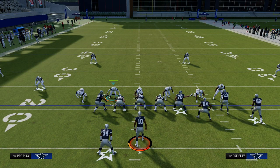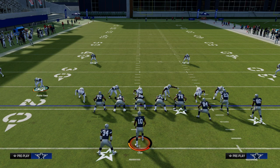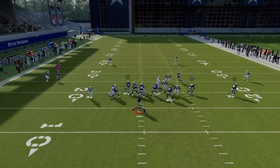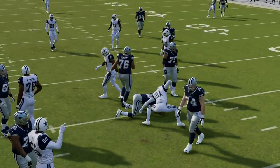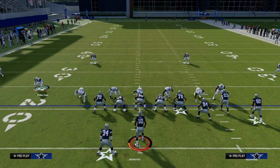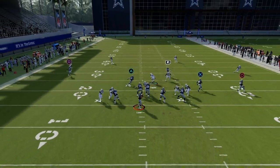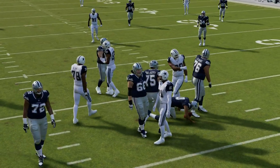Now, you can send edge pressure if you want. The problem with edge pressure is that it requires you to press. If I want to send edge pressure, I'll base align, press, and crash my line out toward that player, and you'll see we get edge pressure off the left side — really good pressure. The problem, though, is that cloud flat soft squat zones are much, much better if you don't press. So without pressing, you'll still get some edge pressure or a loop concept that is really effective.